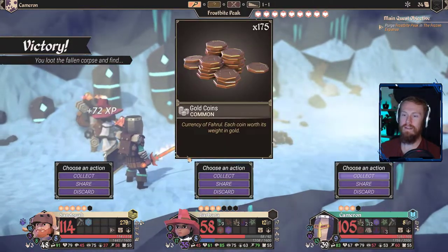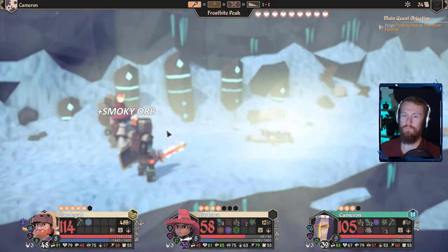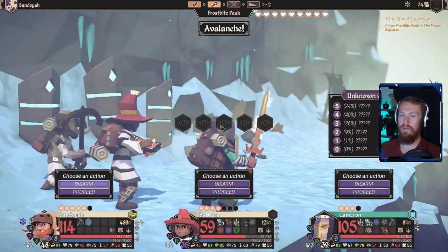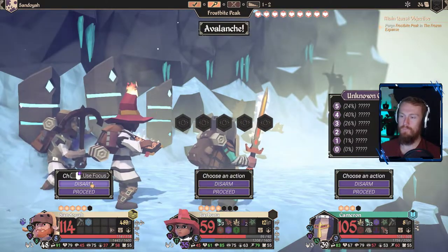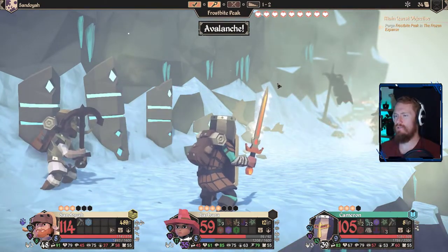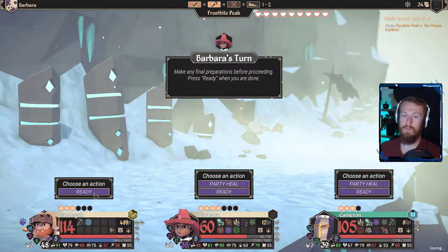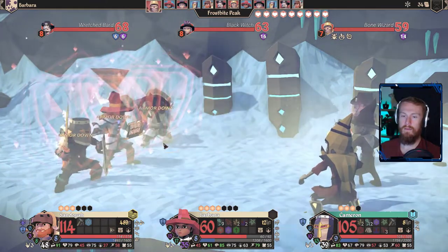We only have four rooms before our next area. We'll collect the gold. 25 party evasion — hell yeah, we'll take that. Smokey orb — double evasion. We don't need a party heal just yet. Barbara can take another hit — famous last words. What do we have here? It's going to be a trap, isn't it? Do you both have the same chances? Let's increase the odds in our favor. It's always going to be like an avalanche or something? I'm not sure if that's because you've never seen the event before, or whether you've never succeeded or failed it before. Maybe you have to fail and succeed to know all of the outcomes.